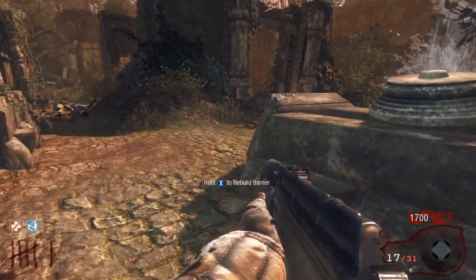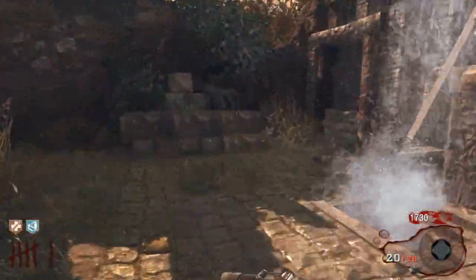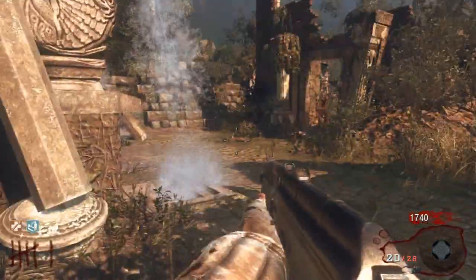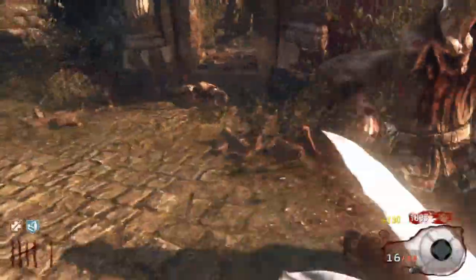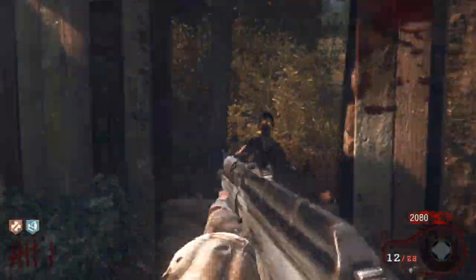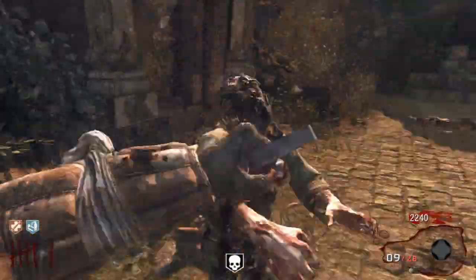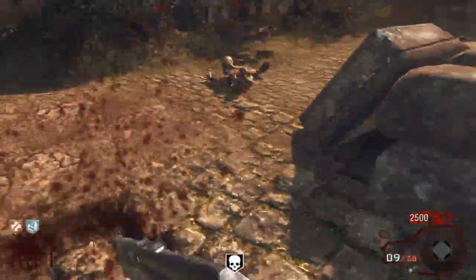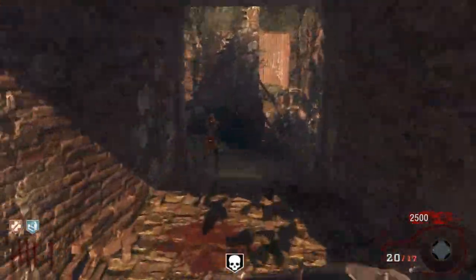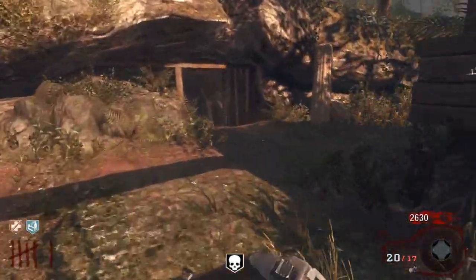Now we're running low on 74U ammo. You don't want to switch out — just keep the 74U, it's the best gun for now. Just keep running back down there and buying ammo for it. The Bowie Knife is not as effective as the Sickle — the Sickle would throw you farther and was good, but the Bowie Knife seems really slow.